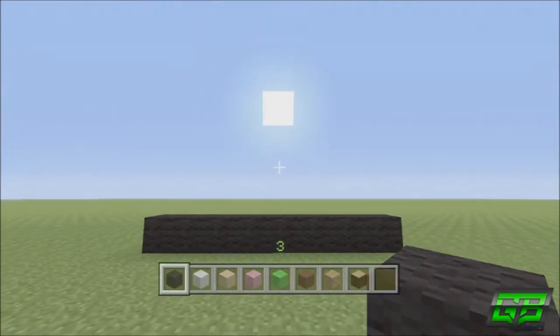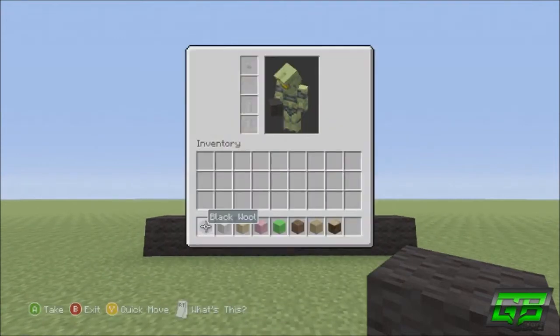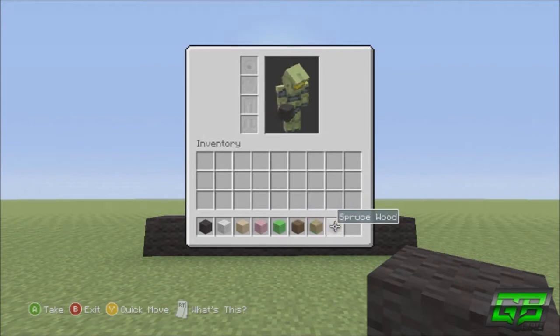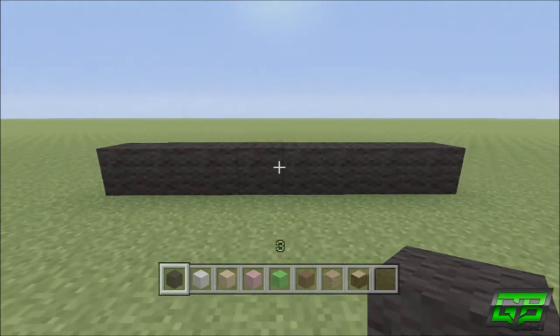Let's get straight on with the tutorial. The materials you will need to build Silent Droid are: black wool, white wool, mushroom block — you get that from silk touching a large mushroom planted on mycelium in survival mode — pink wool, lime wool, brown wool, oak wood planks, and spruce wood.